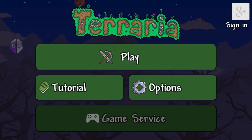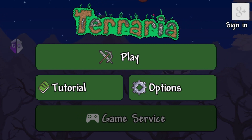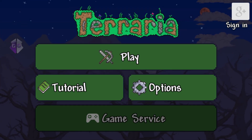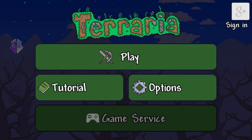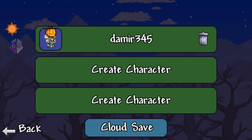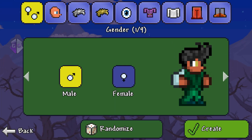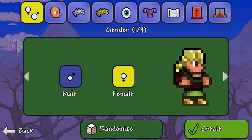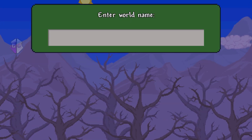Once you have Game Guardian installed and your device rooted, you can start editing, changing, and replacing items — call it cheating if you want, but it's really replacing IDs as we'll see. You're going to want to go into any character. I'm just going to create a random one to show you that nothing was modified beforehand.